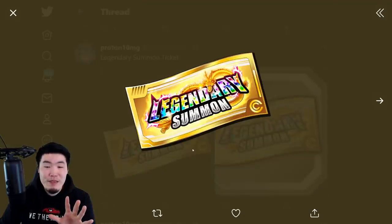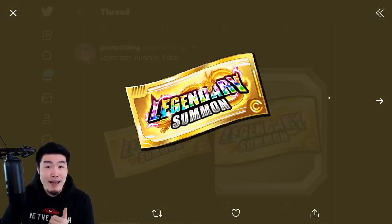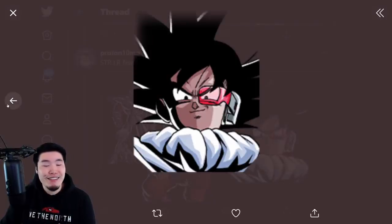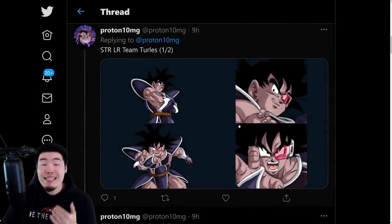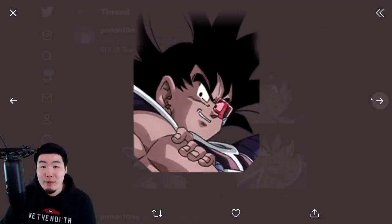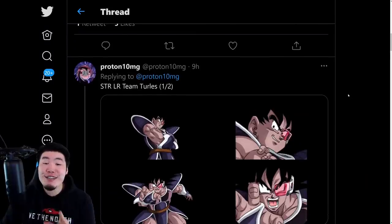This one is a Legendary Summon Ticket, and it looks a little bit different from the other tickets we've had in the past. I don't remember seeing tickets that looked exactly like this. I think this is a new design for the LR tickets that will be available in the Pilaf's Trove for the next Legendary Summon Banner on Global, which is going to be the LR Turles Army Banner, dropping on February the 16th at 10pm Pacific Standard Time. So if you were wondering what the next summonable LR on Global would be, we now have our answer — it's the LR Turles Army.